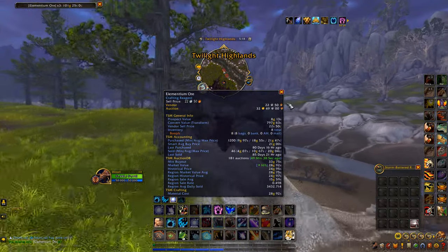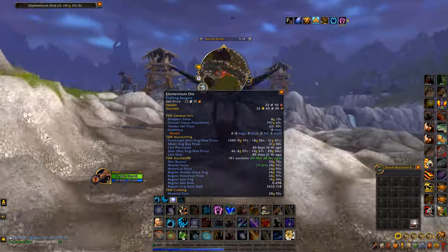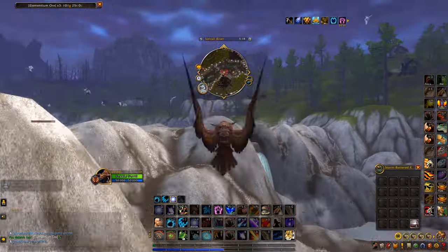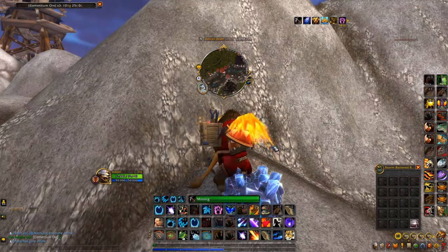As you can see, elementium has a very good price at the moment on the NA servers — 33 gold each. You get multiple of the same ore every single time you mine it, sometimes upwards of five, so you can make a lot of gold from a single mining node.